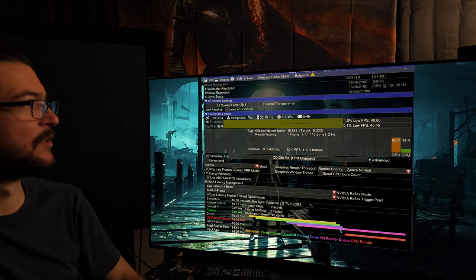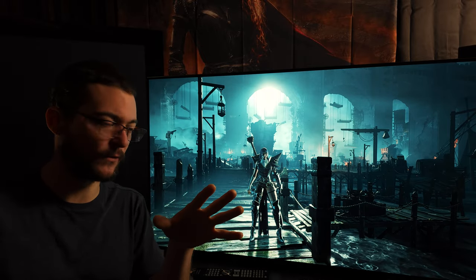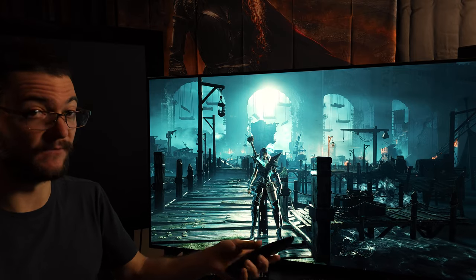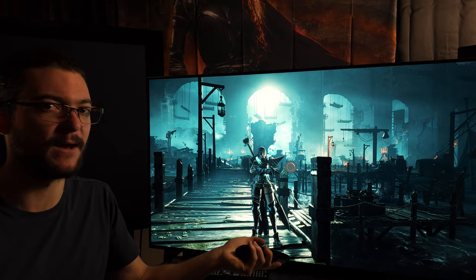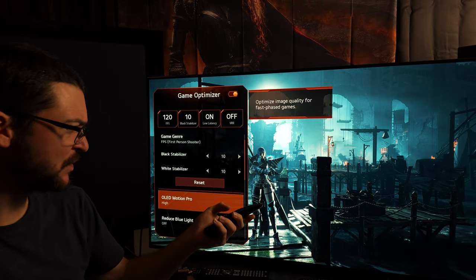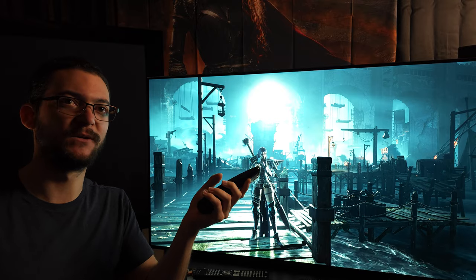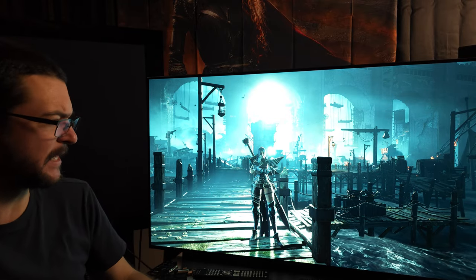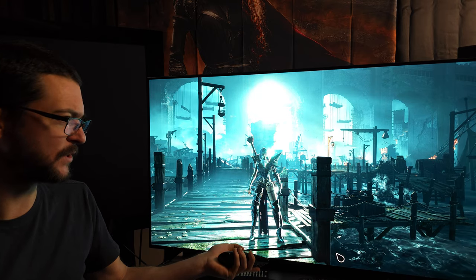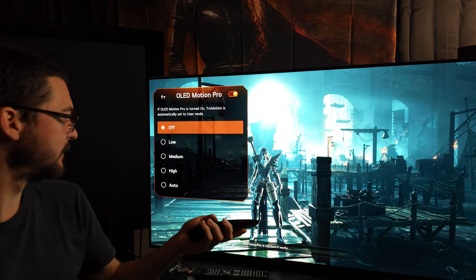When I first tested this game I used the SDR-HDR trick with All Motion Pro set to High — which I'm using now so my camera can capture it better, because without it the image is too bright for my camera. With the SDR-HDR trick the performance was very good: a rock-solid 100 FPS at 100Hz with All Motion Pro, and 120 FPS with DLSS Performance at max settings. But once I started using all these Special K tools, I couldn't even hit 100 FPS.